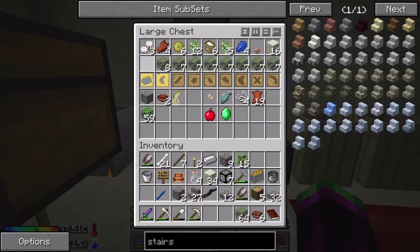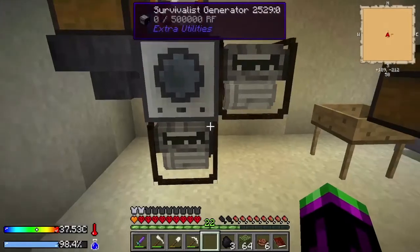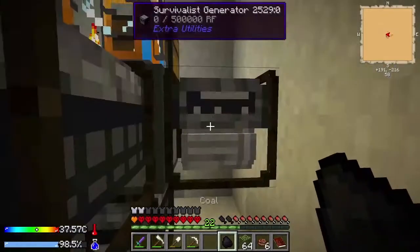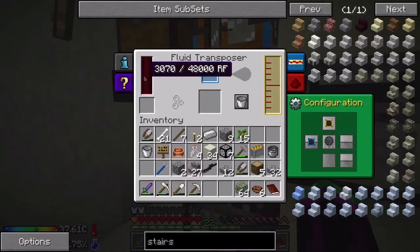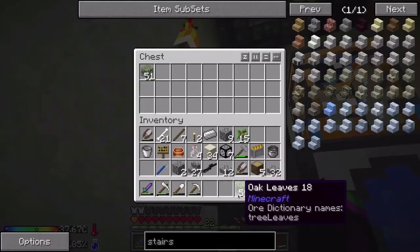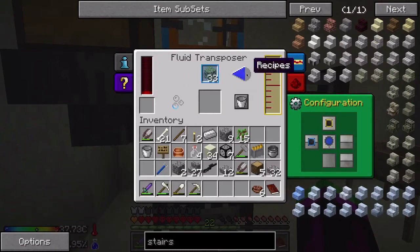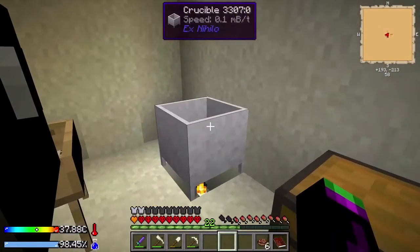Let's grab ourselves some leaves and some coal. We put one coal in each generator - they produce five redstone flux per tick, so fifteen should be enough to keep this guy running. Fills that up, then we just chuck our leaves in there. Let's grab some more - we don't want to put them all in there because we are going to want a dirt system eventually. As this goes, this fills up, it's exporting the water. We've got 300 millibuckets already - so much faster than this crucible over here.